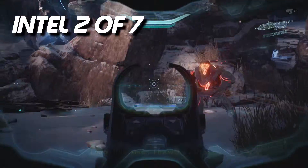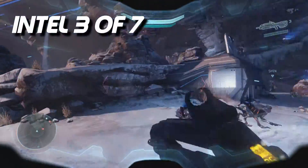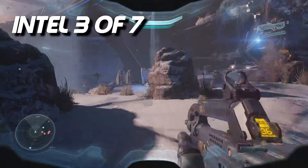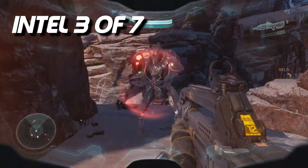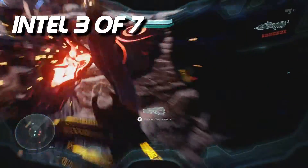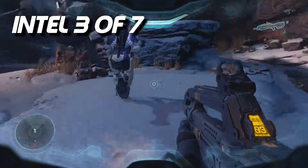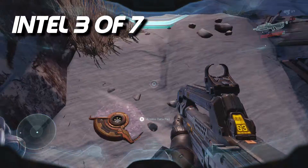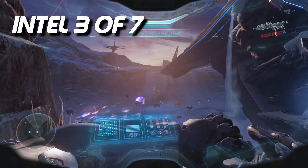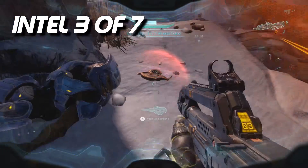Fast forwarding a little bit — the third intel is a bit trickier. You're going to see these stations on the left hand side with those metal statues. Run right there in the middle and jump up to the next level. There's going to be another one of those metal statue-looking things — go up one more ledge and it's right there behind the head. This one is easier to miss because it blends in with the snow, and the body kind of hides it.